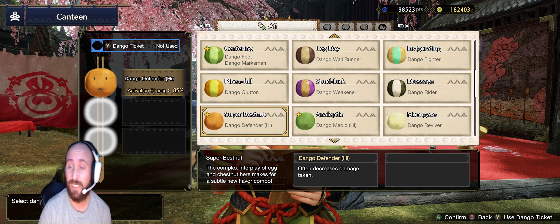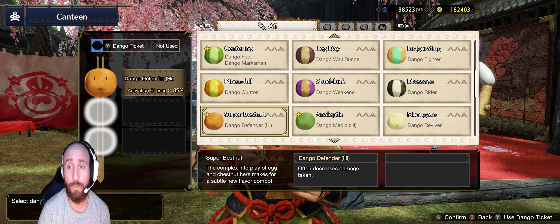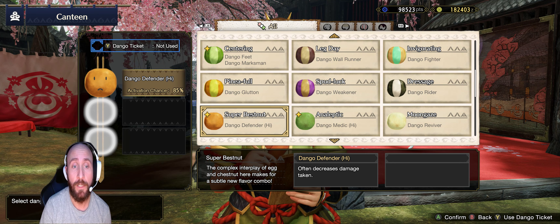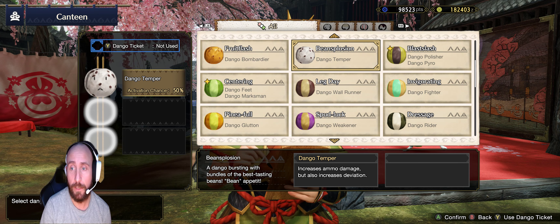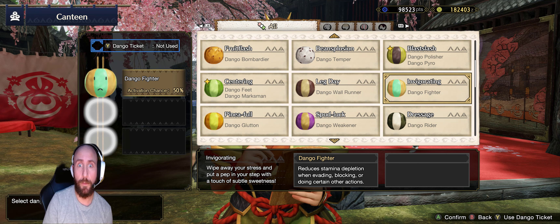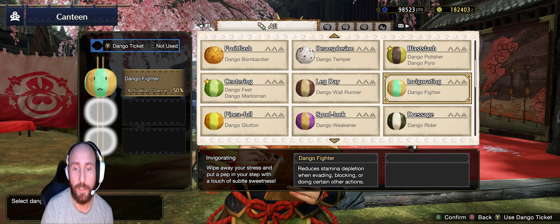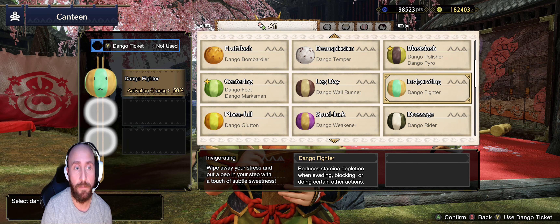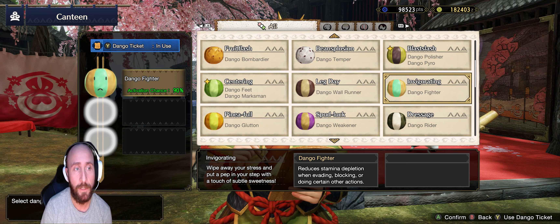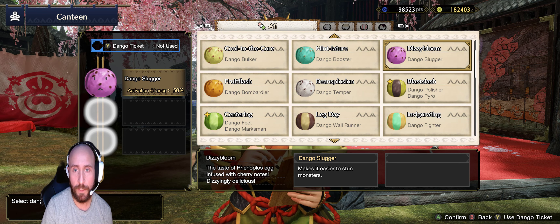Dango Defender often decreases damage taken - that's nice, why wouldn't you get that? 85% basic activation, yeah that's always nice. Dango Fighter reduces stamina - I'm using dual blades at the minute so any stamina help I can get is really nice. There's a 50% chance, unless you want to start using Dango tickets. Yeah, that's always good to have.